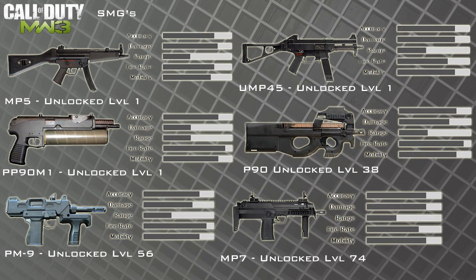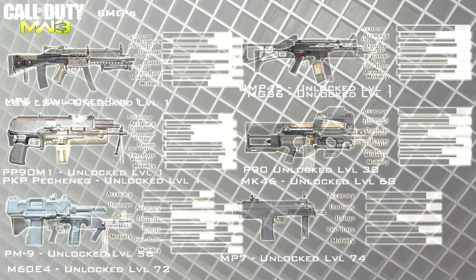Moving on to the SMGs, we've got the MP5 back from COD4 — the original MP5 — the UMP back from Modern Warfare 2, the PP90M1 which is new to the game, the P90, the PM9 — when I saw this I thought it looked like a PM63 so maybe it's a relative of that — and then the MP7. I don't know exactly what that is but it looks pretty good from the stats and the level you unlock it.